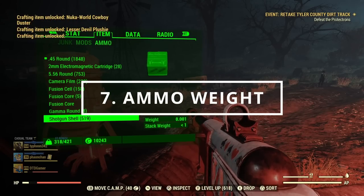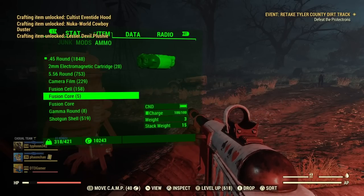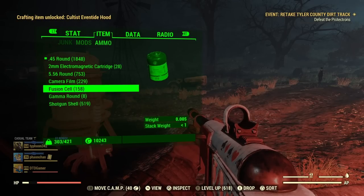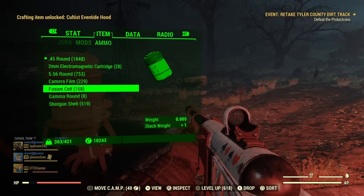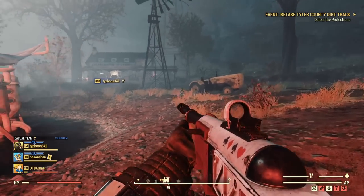All of us in the game do hoard ammo, as realistically you never know when you're going to need it. The risk though is it can weigh quite a lot and make you over-encumbered. Don't forget to go through and check your ammo in case you're carrying things like missiles or mini nukes, as these will definitely rack up and take a lot of space in your inventory.